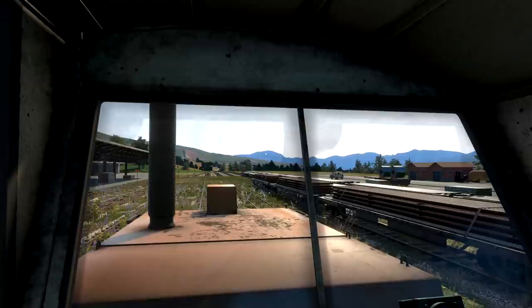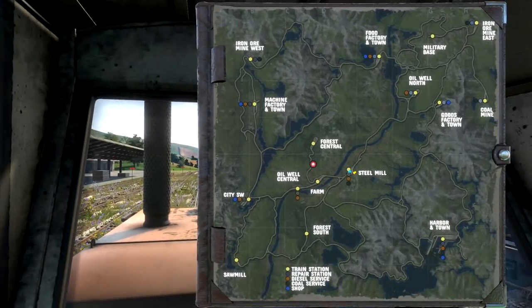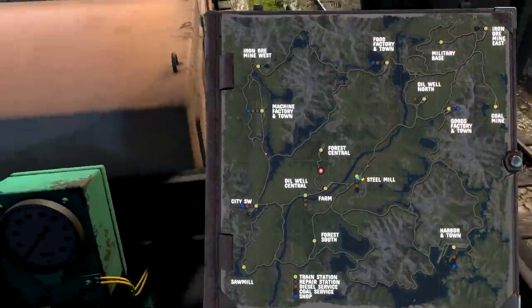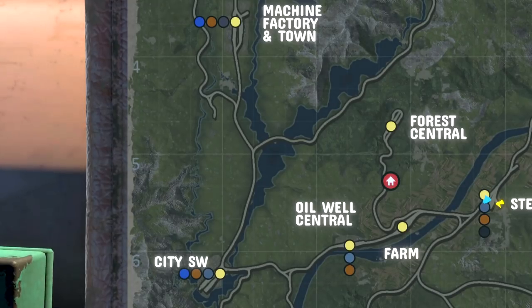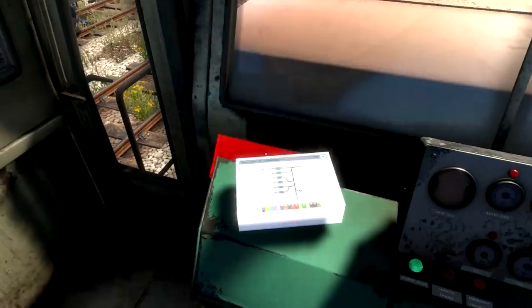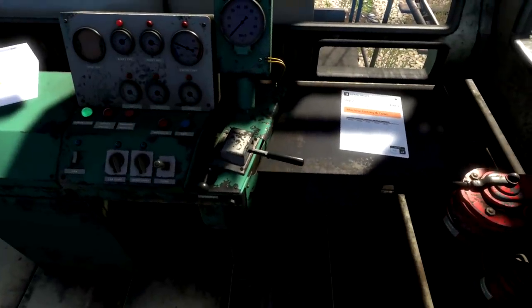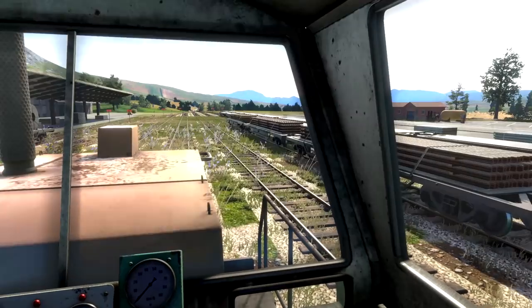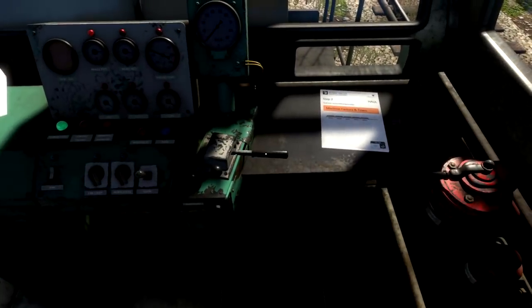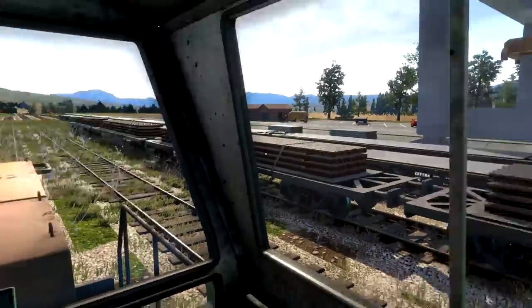So now we've got to figure out where we're going. We need to drop it off here - apparently it doesn't say where though. Interesting. We're going to reverse down here, turn this off, and we're just going to drift into it. Keep going backwards. How fast are we going? We're going like 15 kilometres an hour - that's probably a little bit fast. Let's apply some brakes. Are the brakes on the cars? Is that a thing? I didn't get taught, so I don't know.